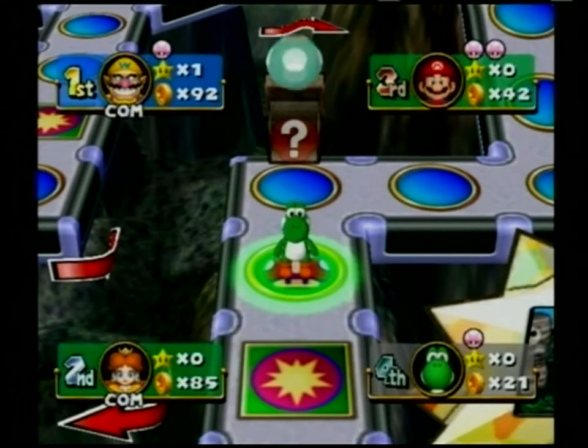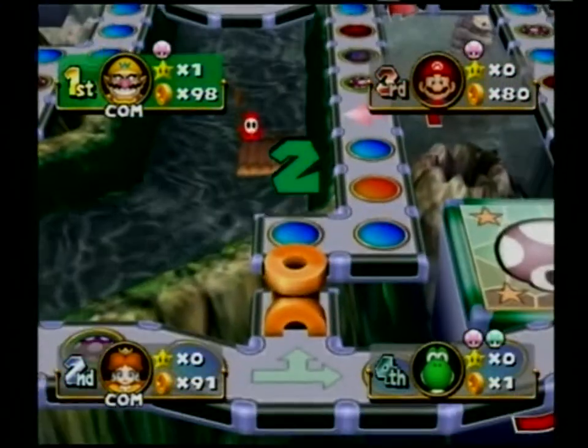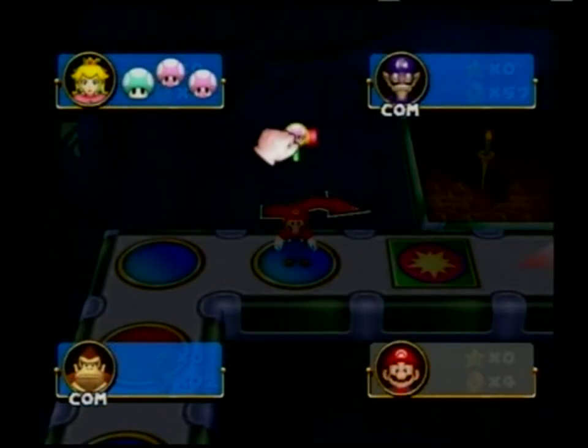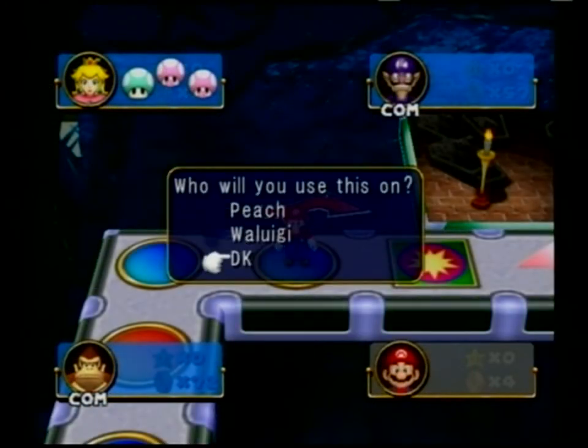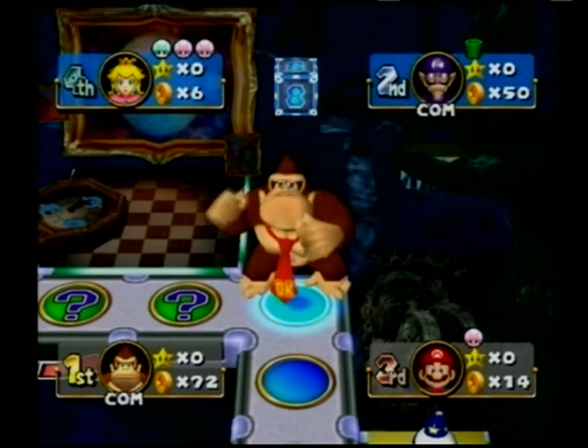Special items play a leading role in this game. Keep a mini mushroom on hand to squeeze through tight spaces. Or play dirty and use the mini mega hammer on your friends right before they get to a star. When their character is mega, they can't pick up any stars.